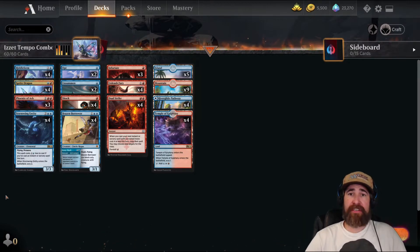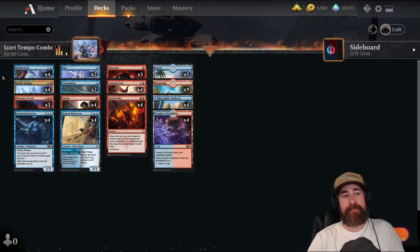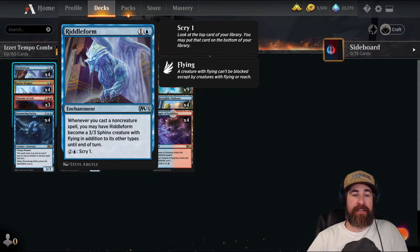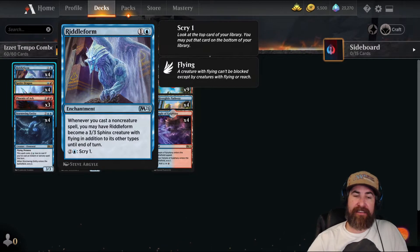We have the creatures in our first row that we're going to be supporting with other cards in the deck. We have four copies of Riddleform — kind of a creature, kind of not, but it does get around board wipes and non-instant speed removal cards. If late game you need to, you can scry with it. Really good card.